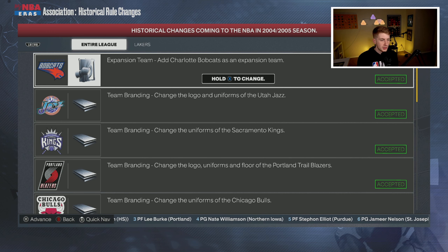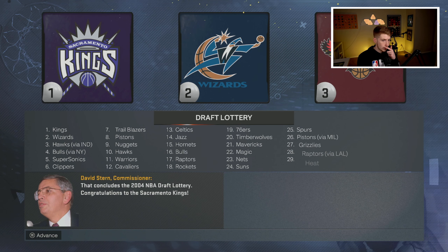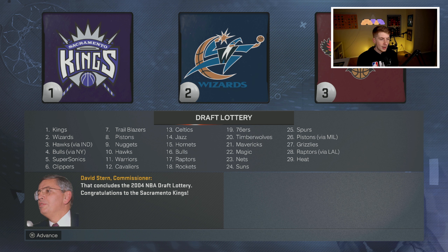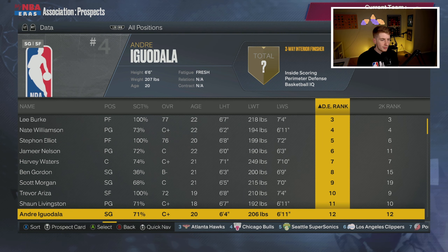Historic changes this offseason: the Bobcats are added as an expansion team with new team branding. I'm curious whether there's an expansion draft to go through or if they just have a roster already. No changes for the Lakers. Going to the draft lottery — I think we may have traded our pick to the Raptors in that one trade. The Kings land the number one overall pick.